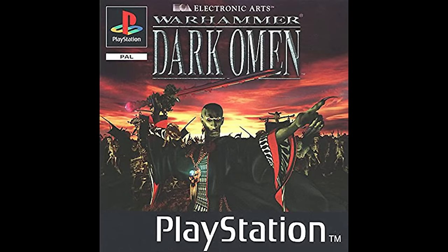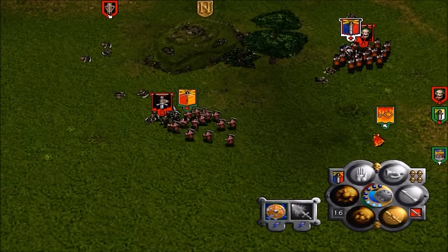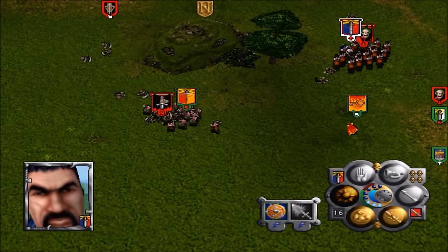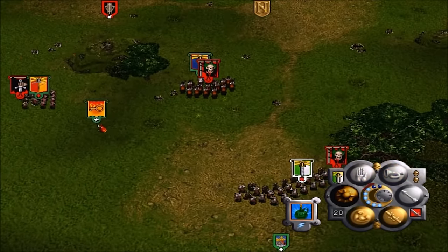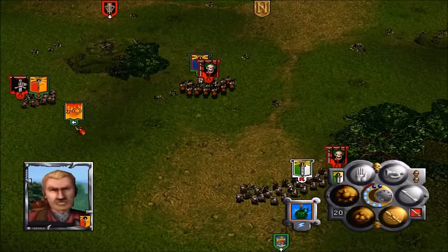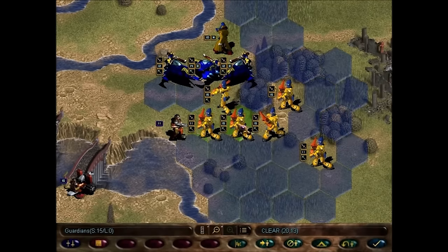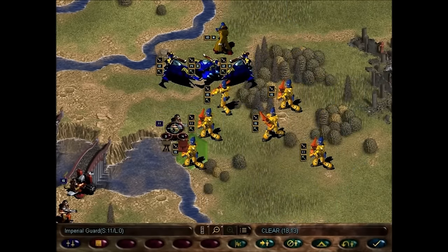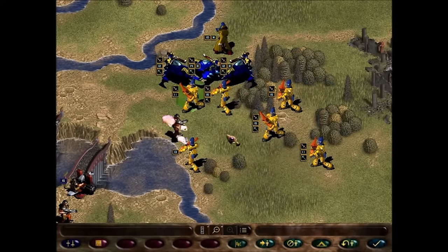Warhammer: Dark Omen was released in 1998 for the PlayStation and Microsoft Windows. A straight sequel to Shadow of the Horned Rat, set a few years later. EA took the helm although it was still developed alongside Mindscape and Games Workshop. Better technology meant we could start incorporating line of sight, which was quite an advancement at the time. Warhammer 40,000: Rites of War was developed by Dreamforge and released in 1999 — a turn-based strategy where you control the Eldar and Imperial forces to defeat a Tyranid invasion.